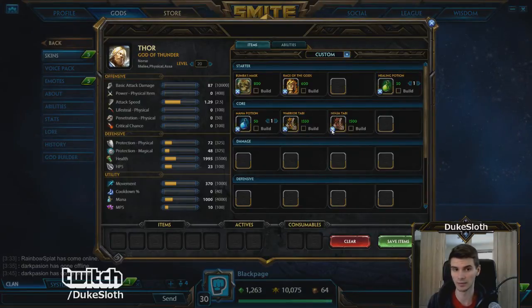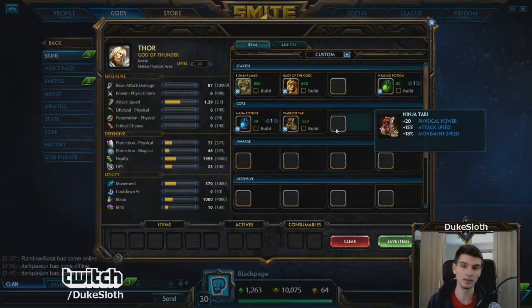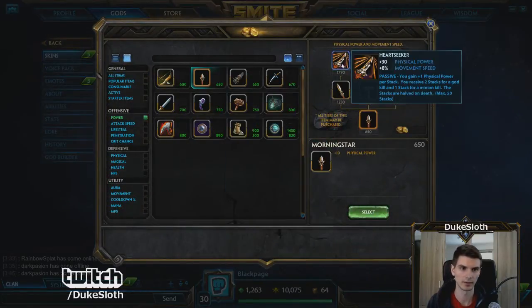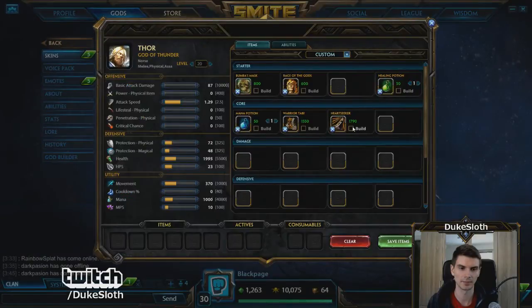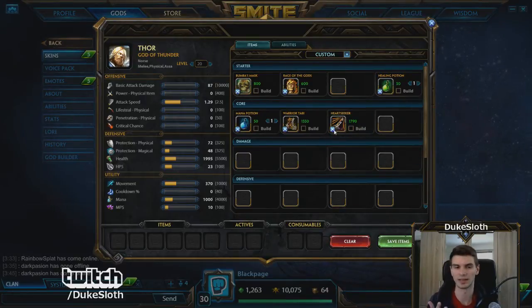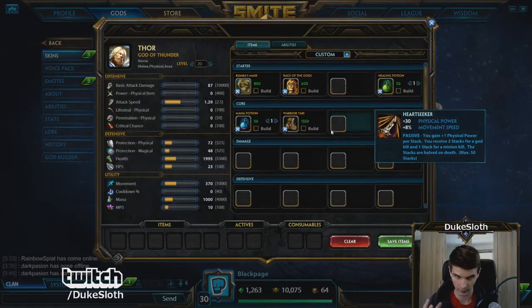This might see some changes. Heartseeker got a price drop, and we may very well see people trying to rush Heartseeker and stack it early, even as a jungler, because you still get the extra movement speed. I can't confirm that yet, but I just wanted to drop this as an option that might be viable.